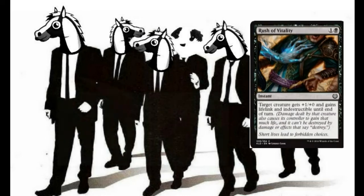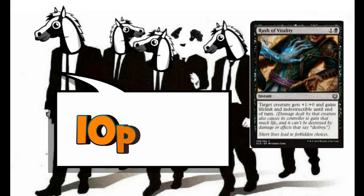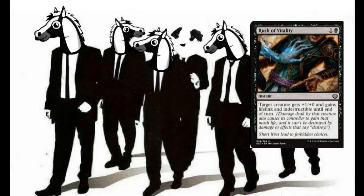Next we've got 2 copies of Rush of Vitality. For one and a black, we have an instant where the target creature gets +1/+0 and gains Lifelink and Indestructible until end of turn. I really hope this is going to save our horse — our main horse. If we can keep Crested Sunmare alive, then we keep the rest of our horses Indestructible. It also gives it Lifelink so we can pile on for more life. This is a nice little combat trick.